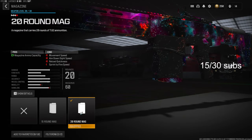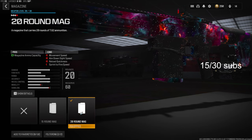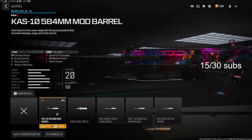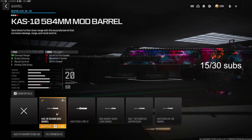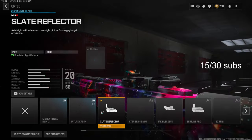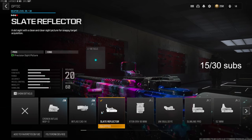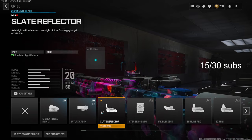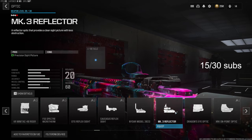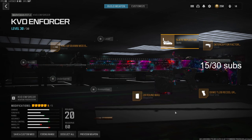You do lose out on aiming out of sway but honestly you don't really notice it too much. On the magazine we're going with the 20 round mag — this just has extra ammo; you lose out on movement speed, side speed, reload quickness, and sprint to fire speed. On the barrel we're going with the Cast 10 584mm MOD Barrel for damage range, bullet velocity, recoil control, and aiming out of sway. Last but not least, we're going with the Slate Reflector — this is personal preference and probably my favorite optic, along with the MK3 Reflector.